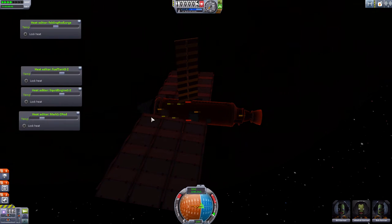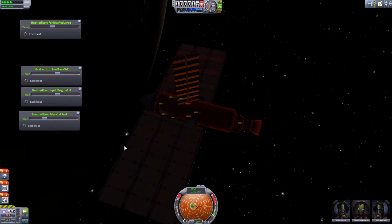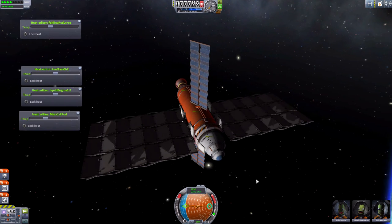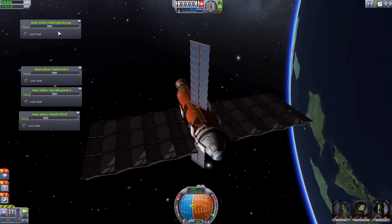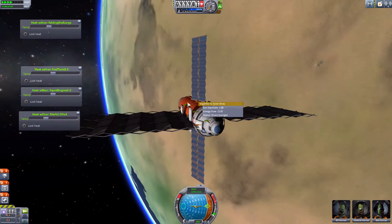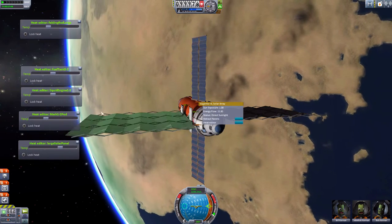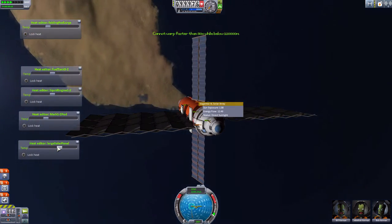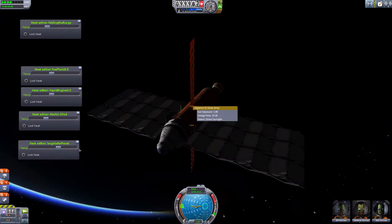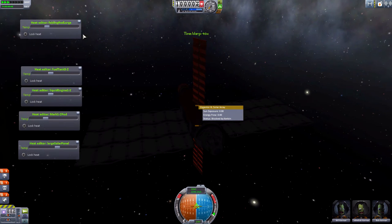I launched a fuel tank in one of my tutorials on building a space station as a fueling tank, and it still had a heat problem — the heat from the separatrons was still on it. But the heat radiation is definitely decreasing; only the solar panels seem to be having a bit of a problem, but they are decreasing over time. The heating disappeared except for the solar panels — that would have been handy for my fuel tank.